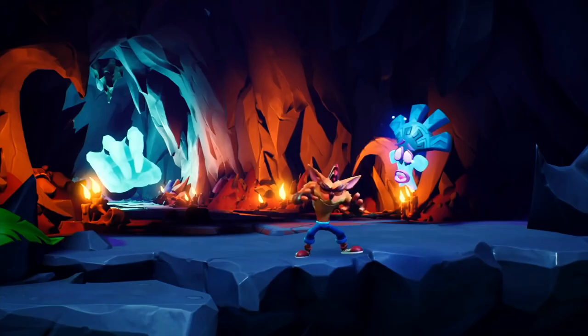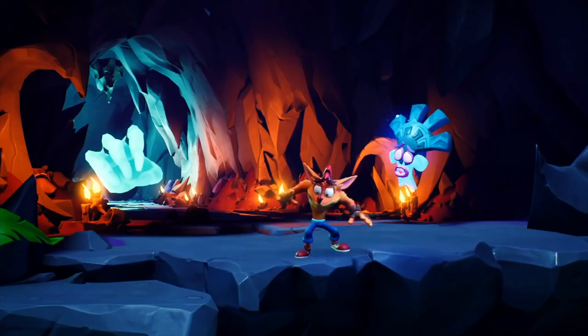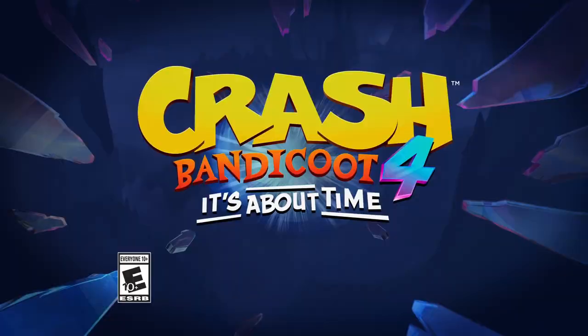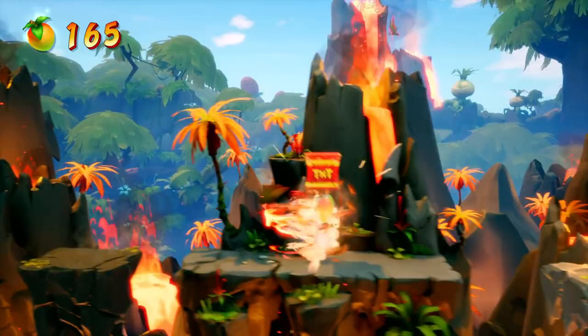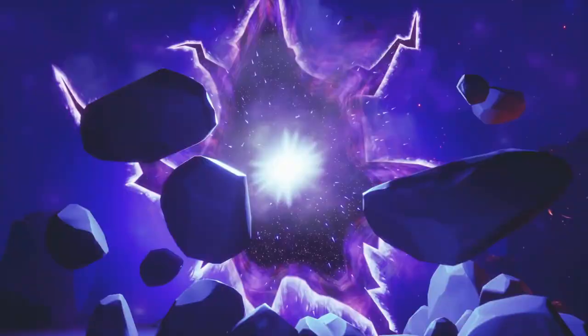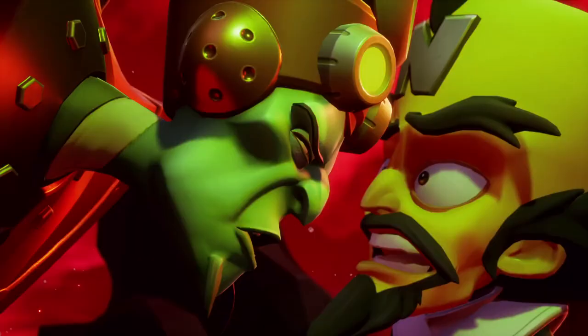The trailer ends with Crash holding onto Lani Loli as they jump off the cliff. That animation speaks Looney Tunes — it's written all over it. To end the video, let me go over miscellaneous things from different interviews and articles. This game is being developed on Unreal Engine 4. The game will have challenging parts, especially for Crash Bandicoot veterans.